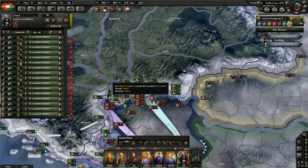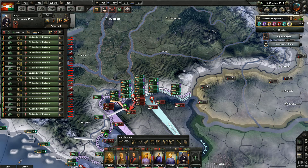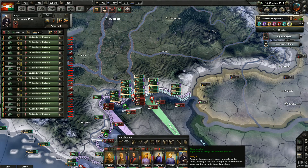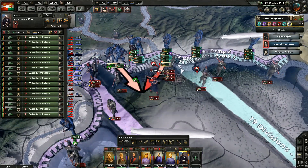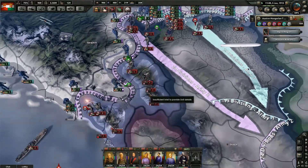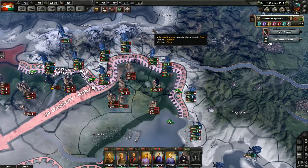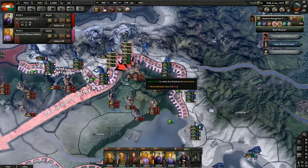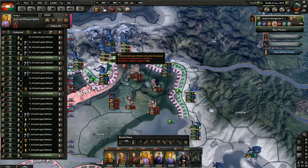That's super exciting that that happened again, by the way. Let's change some colors over here. We couldn't take Belgrade, so I'm going to try to encircle Belgrade. How's Italy doing? Nope — Italy is holding. It ain't going to work.